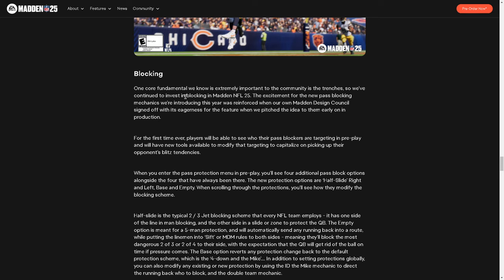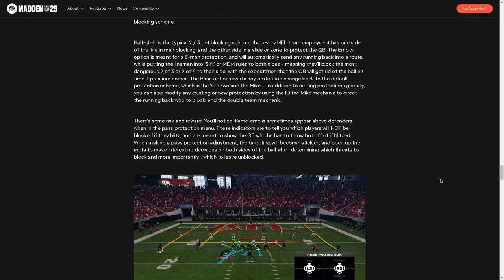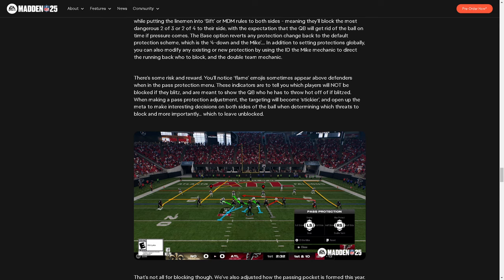Blocking is one core fundamental that's extremely important. The blocking is significantly improved, and blitzing is going to be harder than it's ever been in Madden from what I've seen and heard. When you enter the pass protection menu, you'll see four additional pass block options — half slides, full slides, empty protection — very similar to College Football 25. There's risk-reward to this, and the visual image in the game shows you who they're going to block in your protection, which is actually a super big part of the real NFL experience. I'm excited for this change.